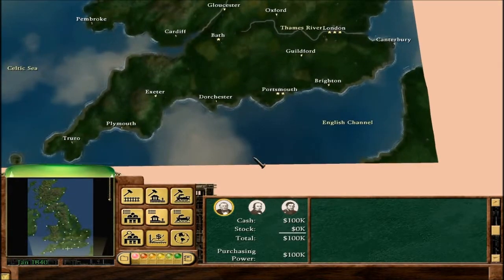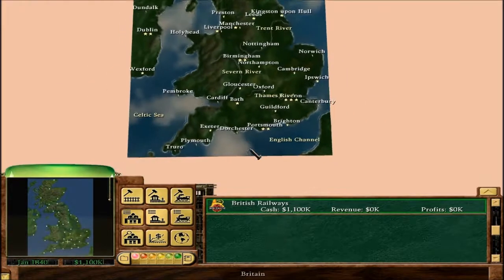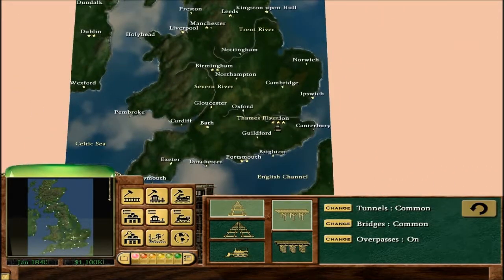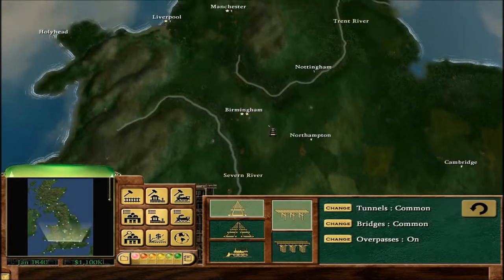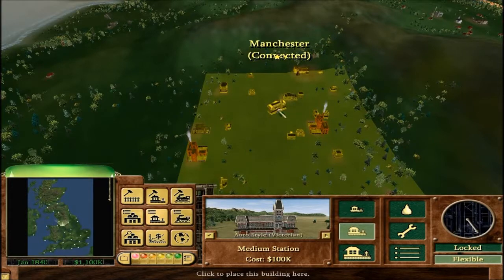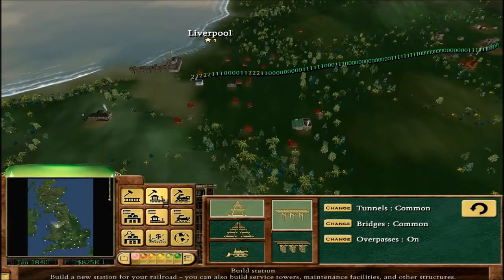It's the same setup as the British Isles scenario, which is my other playlist. Let's create our company — since we're in Britain, we will be British Rail, even though British Rail itself didn't actually exist until 1947. We start with 1.1 million and importantly we can build unconnected track. London is over here and Edinburgh is up here — it's not actually that far. Let's start by doing our usual Manchester to Liverpool routes, and Liverpool this time does actually have a port, which is welcome.